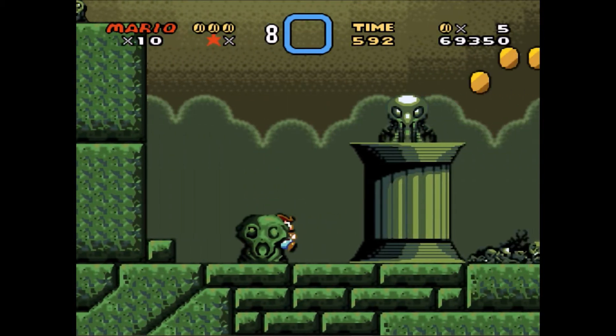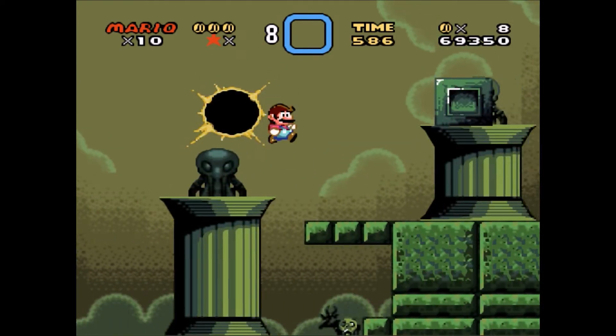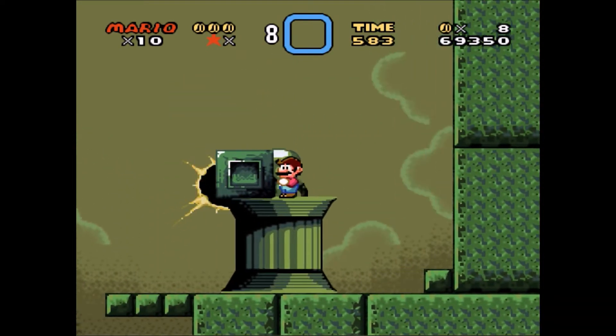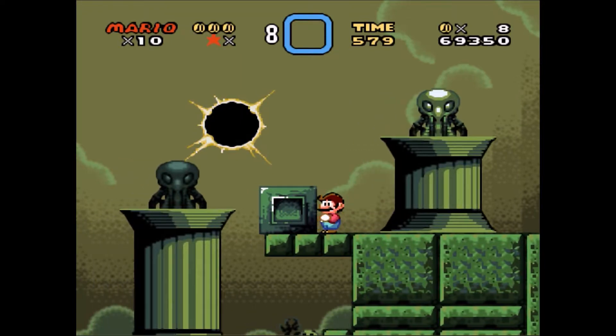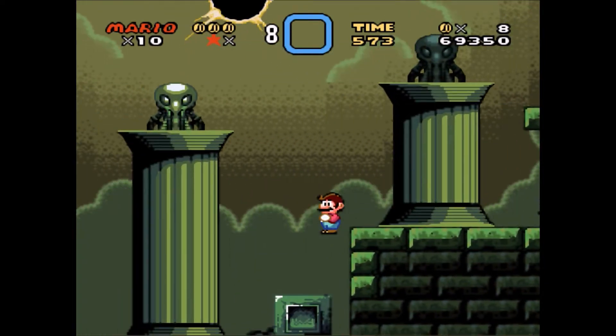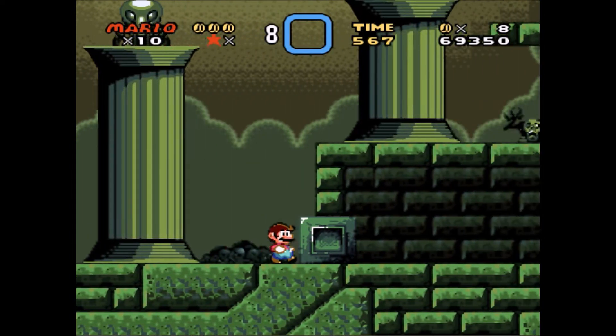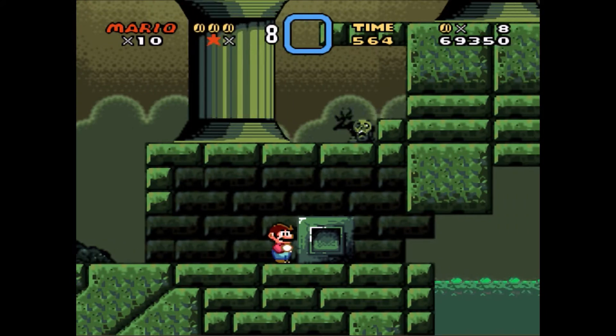Oh look, we got a one-up even though it doesn't matter. Just jump up on all the cultic platforms. Just push Mario, it's not that hard. Does Mario's hair flip up? Oh yeah, his hair flips up when I fall. They added a hair animation. That's great.